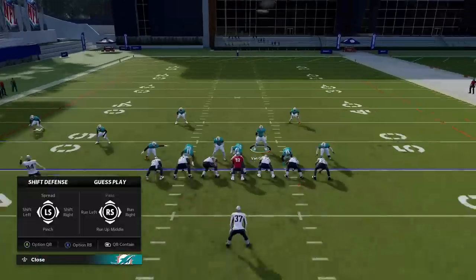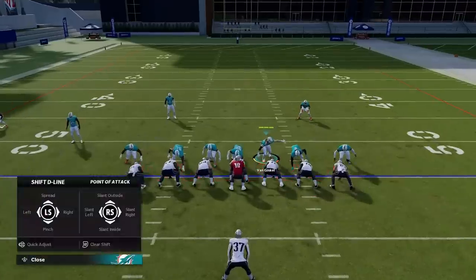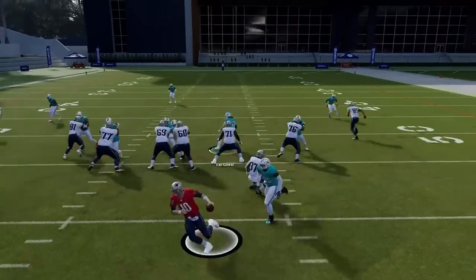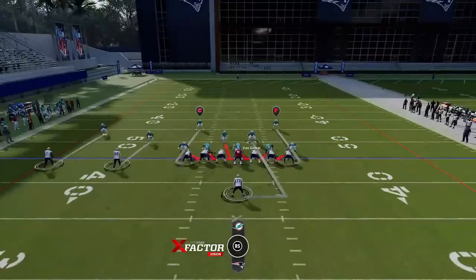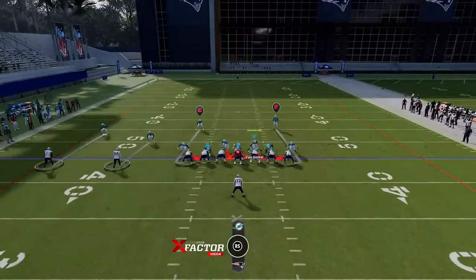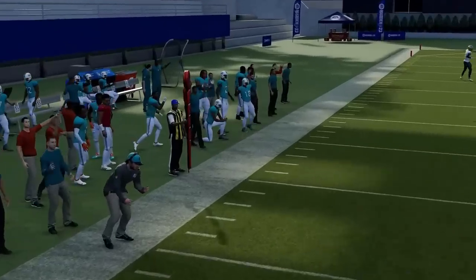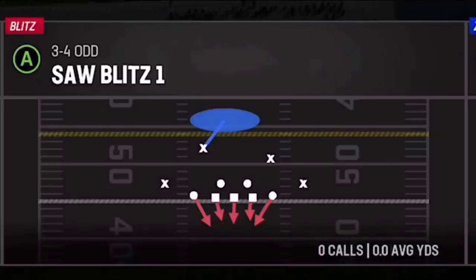Next up we have the Pinch Bug Zero. All I do is guess pass, blitz my user, bring him down over the gap. I can slant my defensive line outside — for whatever reason I have to do it twice for it to take effect. If it's a play action I just drop back over one of the tight ends over the middle. We get instant pressure due to the play action. There are a lot of man blitzes in Madden right now — it's about overloading the line. Someone's coming in free, and this is a good option if you like man zero blitzes.